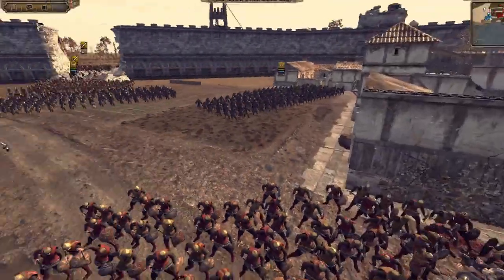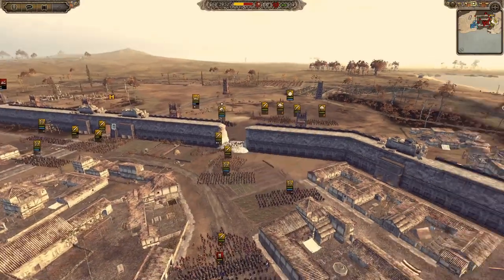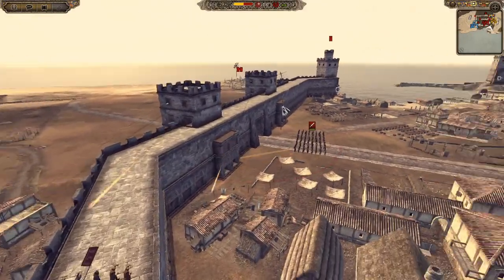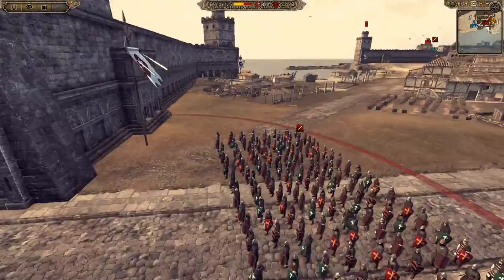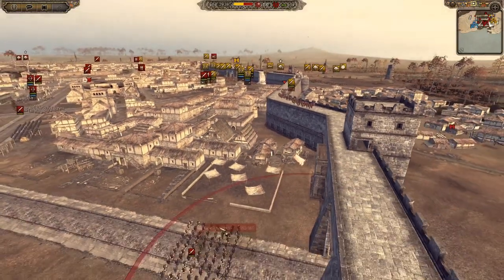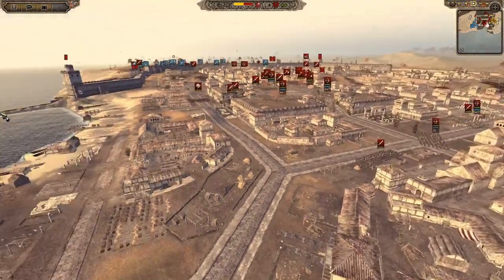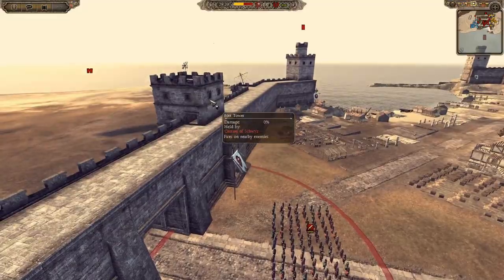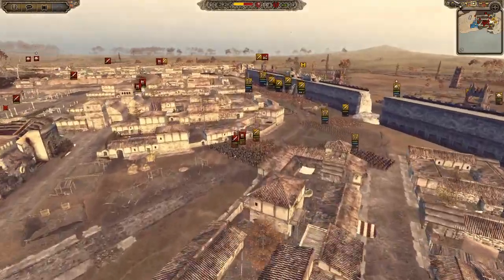We've got arrows coming in now — this might be the general actually shooting into his own troops. We've got a unit coming around the walls since this is the only way they can get off now, and they are being waited on by Rataniki. We will hopefully realize in a moment there's Rataniki there and fall back. I don't really want to go down there and fight Rataniki 1v1 because I'll get focused down by the towers, and they've also got cavalry loitering around.